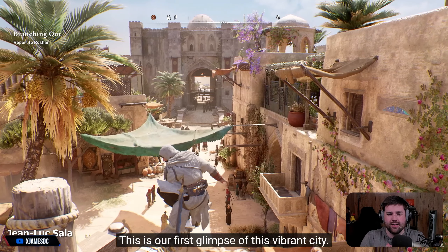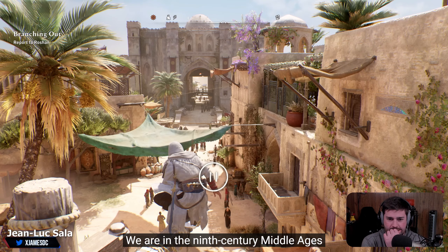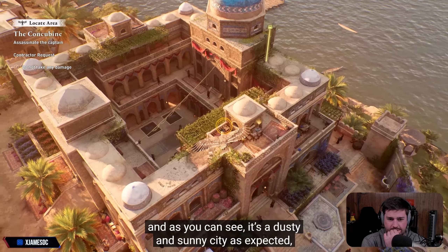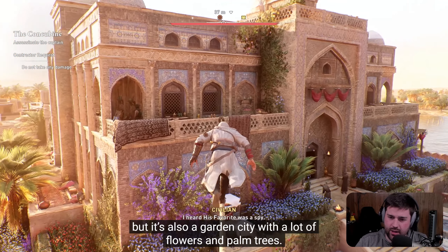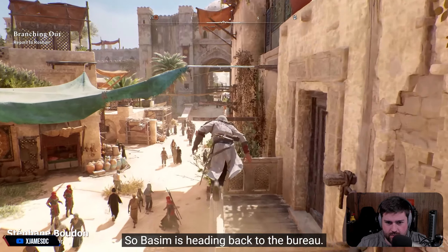Welcome to Baghdad. This is your first glimpse of this vibrant city. We are in the 9th century Middle Ages, and as you can see, it's a dusty and sunny city as expected, but it's also a garden city with a lot of flowers. It's super bright — really pops out. So Basim is heading back to the Bureau.